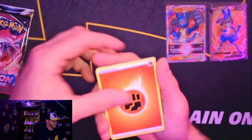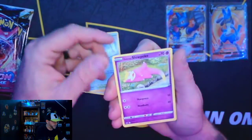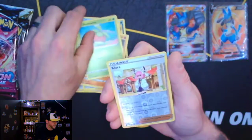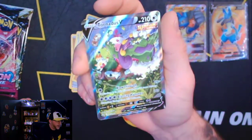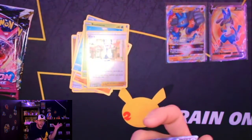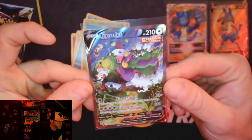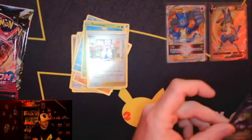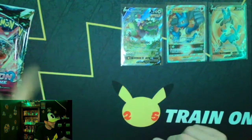Forward to the front. Here we go. Fighting energy, Caitlin, Kakuna, Path to the Peak, Valerian, Slowpoke, Koffing, Yamask, Snorunt, Bonsly, Clara, and — Ho! Let's go! Oh my god, holy crap! First pack magic! You want to talk about first pack magic — oh my god, what a beautiful card. I forgot this card was in this set. Holy crap, what a card! That's how you start off a video!